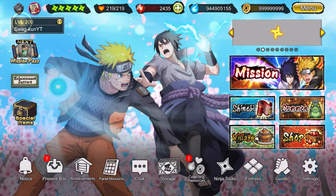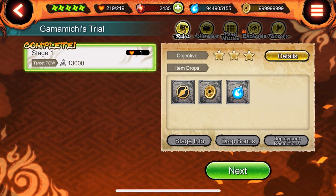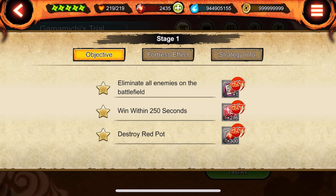Anyways, let me go ahead and show y'all exactly how I completed it. I actually pre-recorded myself beating it. The first time I cleared it, I cleared it by gate crashing. The good news is that you can gate crash and still get all three stars — you don't need to defeat every single enemy in the base. All you have to do is basically destroy the red pot, and I'll show you guys where that is.